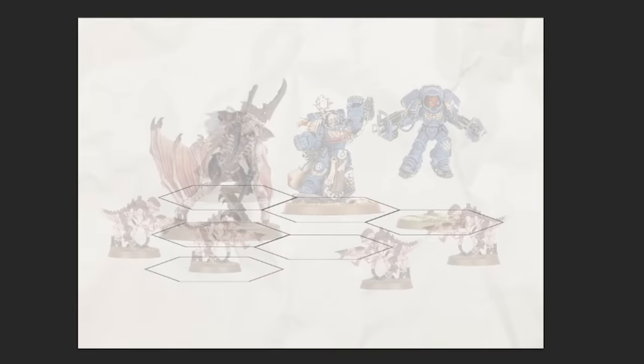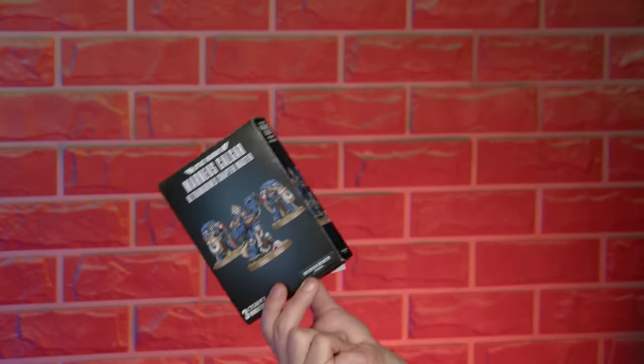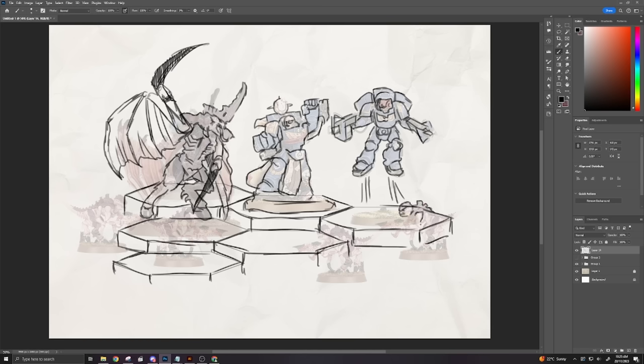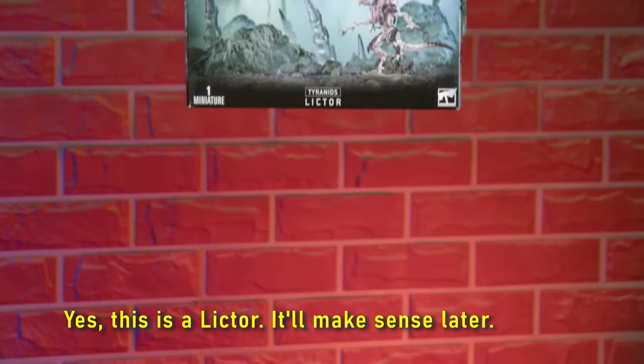We want to make the Ultramarines' last stand as Marneus Calgar and his allies face off against a Tyranid Horde. We're going to put Marneus Calgar right in the middle on top of an Imperial Bunker and the nids are going to be crawling all on top of it. Leading the bad guys into battle, we're going to be converting a Winged Tyranid Prime who's going to be charging directly for Marneus.